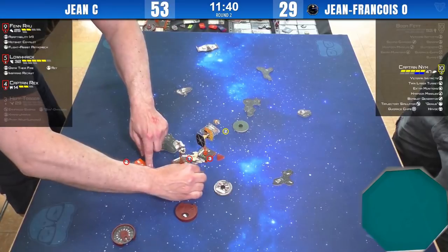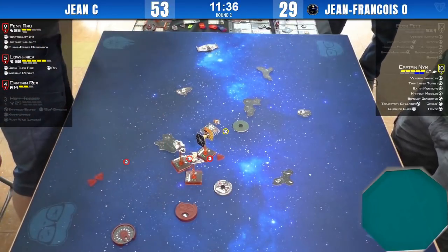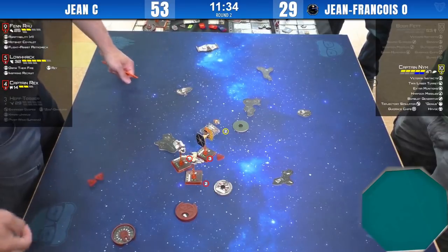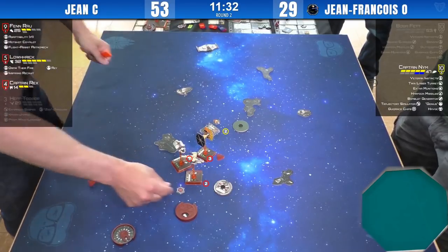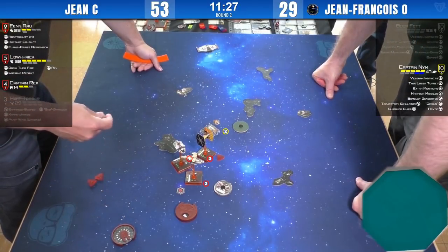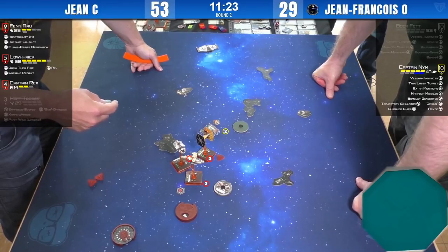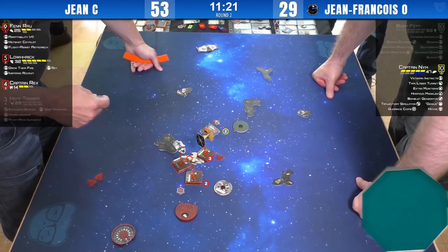Rex is going straight — maybe trying to block Nim if he anticipated chasing Fenn Rau as he turns away and Lorik as he turns in, to prevent the turnaround. That was a good anticipatory move from Jean with his Captain Rex. Some precision flying out of Lorik there — nicely done, Jean. If he correctly blocked that turn, that's still going to put him at range one of Lorik's guns. That's really good.